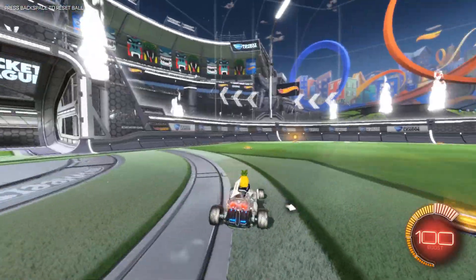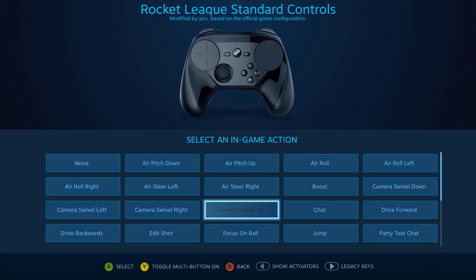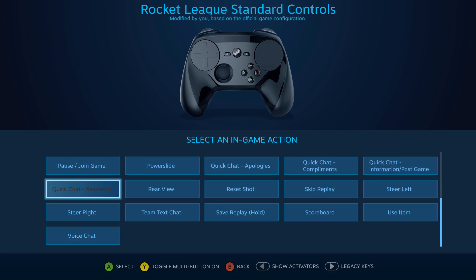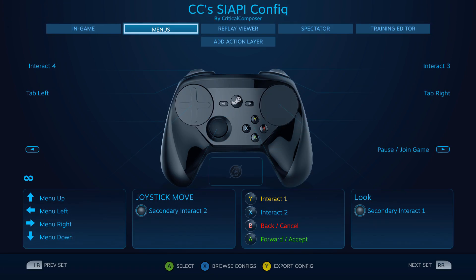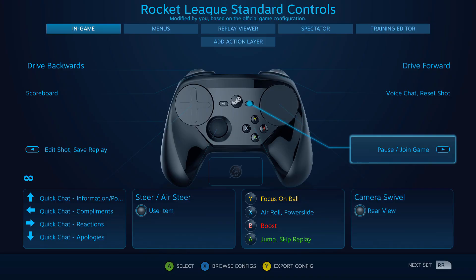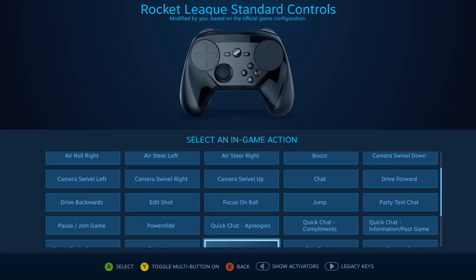Action sets are swapping seamlessly and the action lists are overtly complete. My past experiences with SIAPI is that devs either intentionally or accidentally left out features. Sometimes it's small, like Team Fortress 2 not having the next dialogue button for advancing a tutorial. And sometimes it's huge, like Grim Dawn not allowing the user to assign mouse cursor control. But this game has more actions than I need.